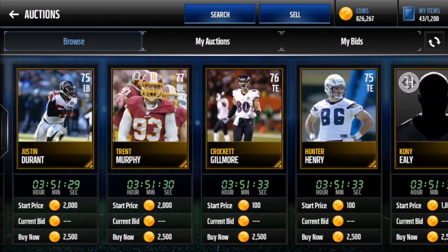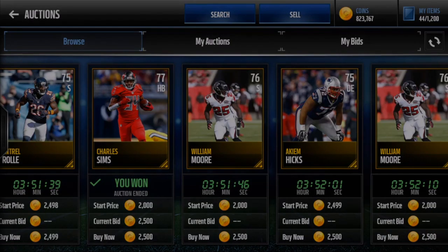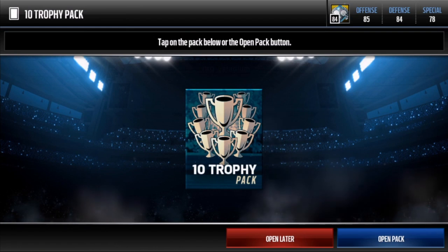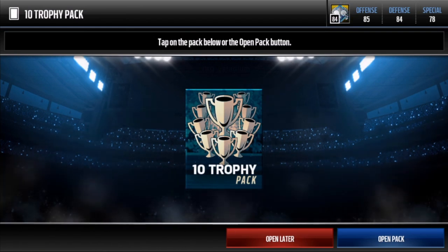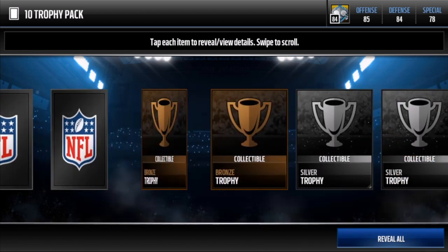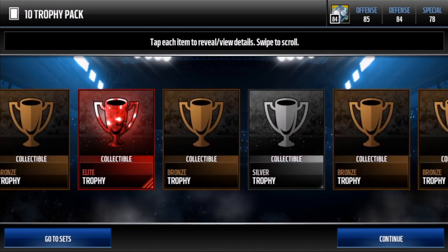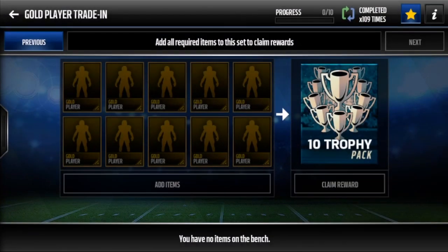Look at how many gold players there are for 2,500. I'll open one to show you what you can get. I have my 10 players — keep in mind this set can get really unlucky with bronze or silver trophies. But here we go, 10-trophy pack — and there you go, three elite trophies in one pack! If I sold these, that's 20k, 40k, 60k total. Bought the pack for 25k, so that's an easy 35k profit.